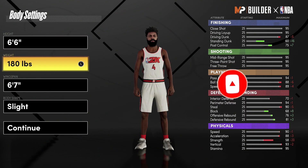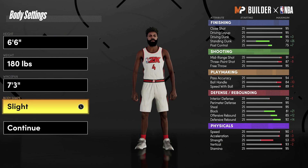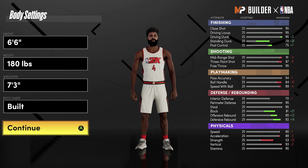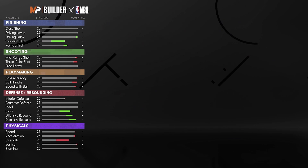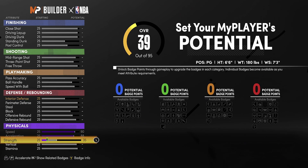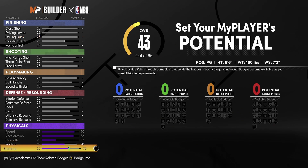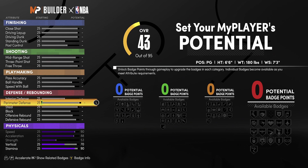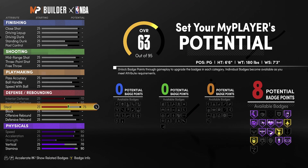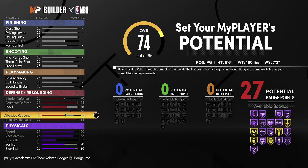Comment below what build you're using right now. We are working on specific builds that are going to help you play the best defense in 2K21 Next Gen. This is a 6'6" build at the point guard position. All of the builds I'm going to be showing you are going to be 6'6". You want to stay to the very end, as I show you builds that get the most badges and the things you really need to play good defense — high speed, high perimeter defense, and the most badges for all categories.